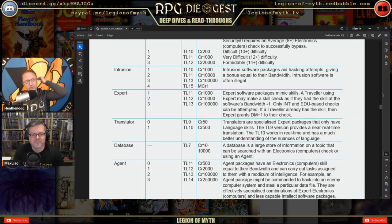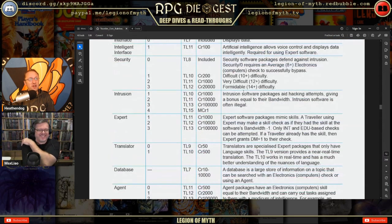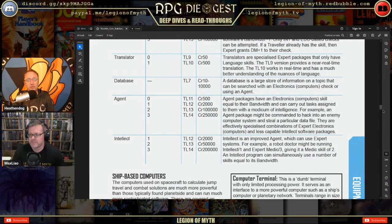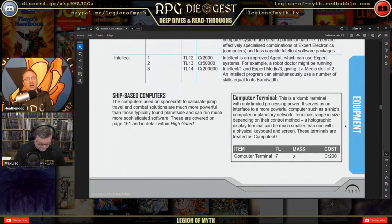So languages, computer skills, and any non-physical Intelligence and Education based tasks can be run off a computer at the base of your skull — that's great. Agent packages have Electronics (Computers) skill equal to their bandwidth and can carry out assigned tasks with a modicum of intelligence — for example, hacking an enemy computer and stealing a file. Intellect is an improved agent that can use expert systems simultaneously up to a number of skills equal to its bandwidth.